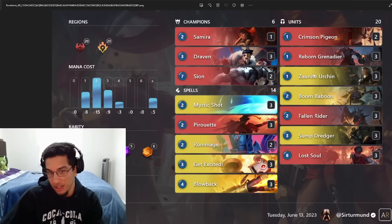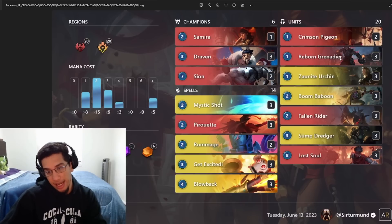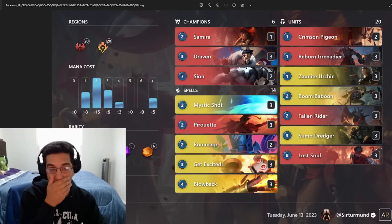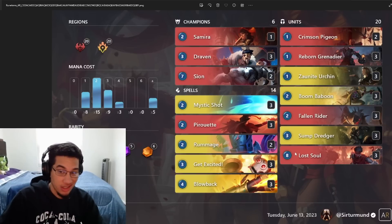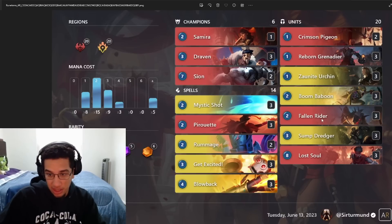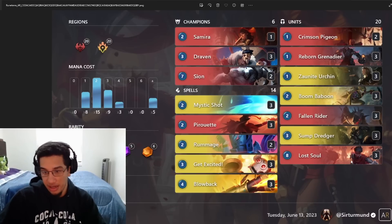I'm looking for a full hand of discard fodder plus a Lost Soul to get started. Obviously if I have Samira or Draven I'll keep them too since both have Quick Attack and push a lot of damage. I'm looking for my champions and my fodder. If I already have at least one discard fodder then I'm keeping the Sun Urchin so I can play it on turn one and discard the Fallen Rider or Lost Soul or Grenadier. The Sun Urchin and Sun Dredger are great because they let you cycle through your deck, so I don't mind keeping them if I have at least one or two discard fodders in hand.